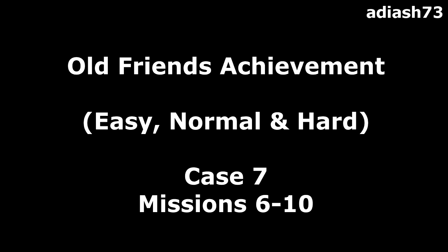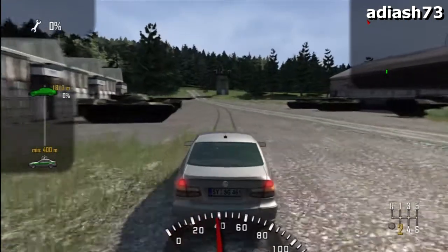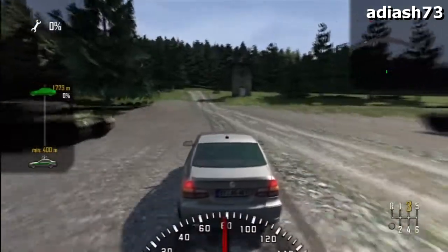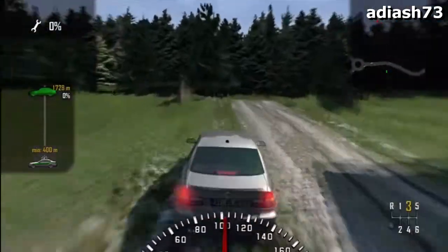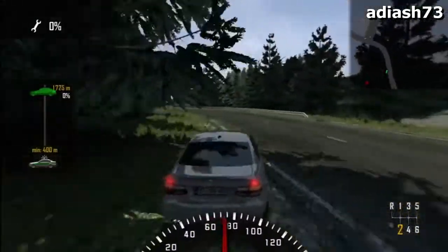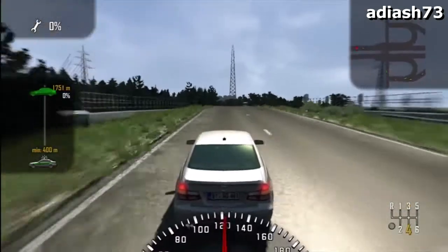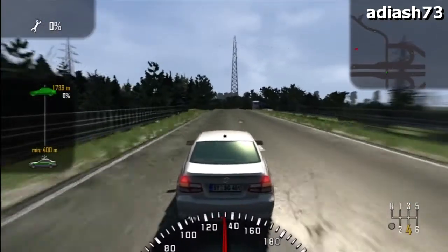Hi, Adyash73 here with part 16 of the Crash Time walkthrough, Case 7 Old Friends, missions 6 through to 10. We're straight into mission 6. As always, if you don't need to see this mission and there's just one in particular you're looking for, you can use the click jumps in the description to forward yourself to that part of this video walkthrough.